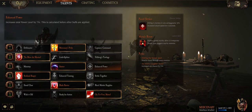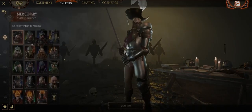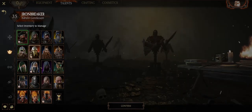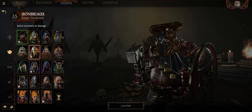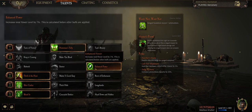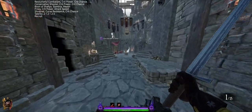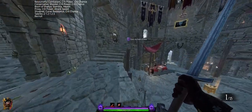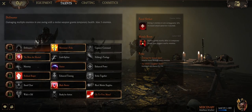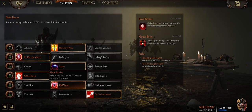It's also worth mentioning that you can look over your different characters and equipment without swapping them by using the interface in the top right and then selecting them. I'm not going to tell you what talents to use — you can make a build that you enjoy. Every character has multiple different play styles and you can do a bunch of different things. At the end of the day, as long as you have fun, that's really all that matters.